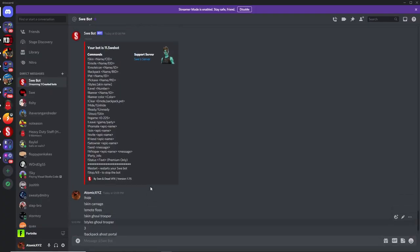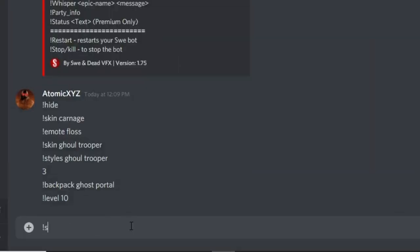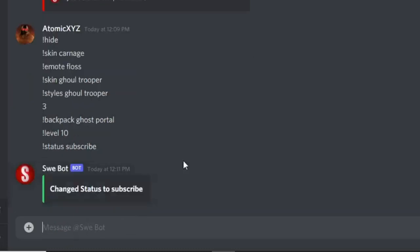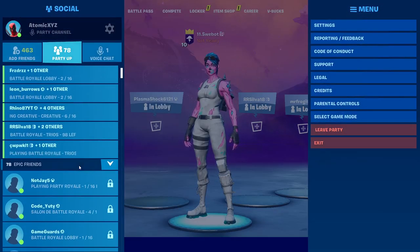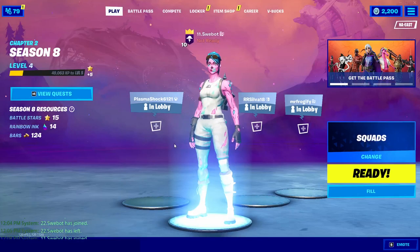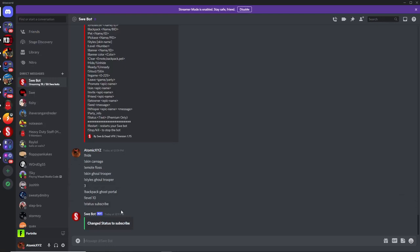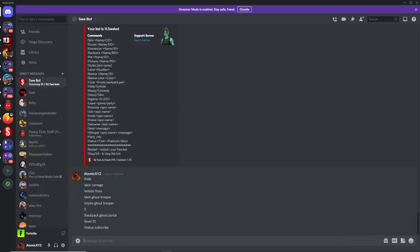If you bought premium with SwayBot, go over here and type exclamation point status, then type whatever status you want — something like 'subscribe'. That'll change the status and other people who are friends with the bot or in your party will be able to see it. To get premium, all you have to do is boost the server and he'll give you premium.